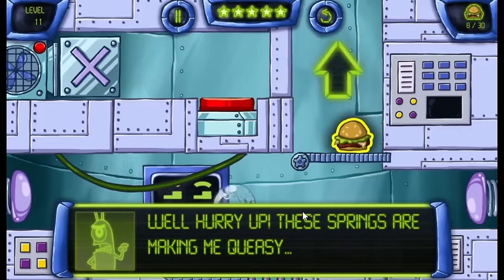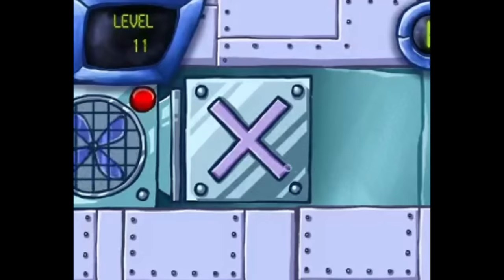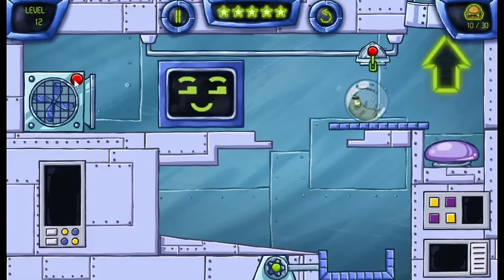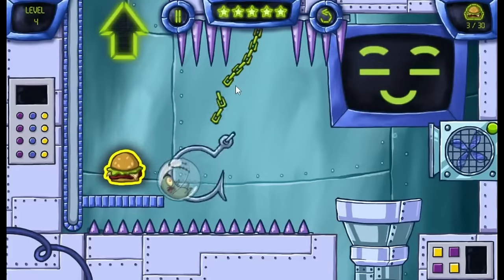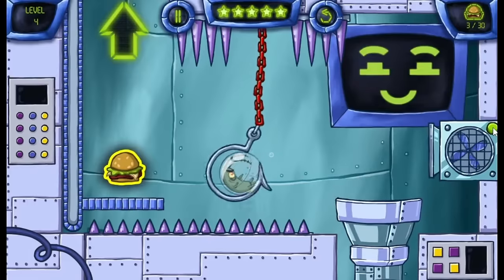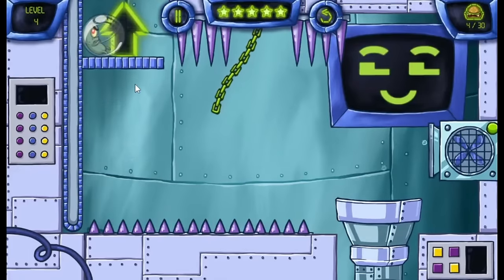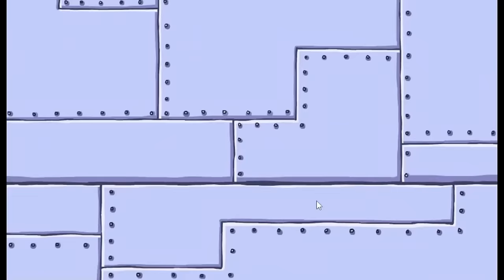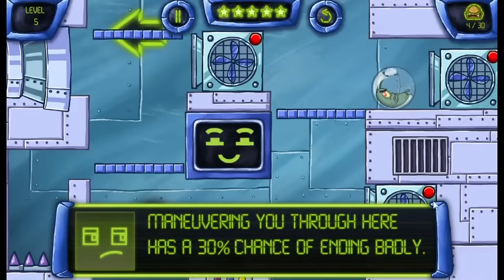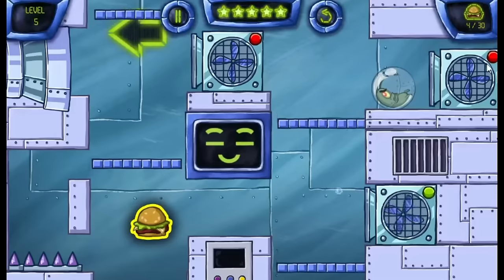Plankton and Karen even talk during the stages, with Karen often giving you advice on how to use an obstacle. You have to utilize fans and other devices to blow Plankton through the stage and reach the exit. You avoid obstacles, cut chains, and time things as best as you can. You have to think and strategize to navigate Plankton through each stage — timing is important too. It's like the rolling ball room from Battle for Bikini Bottom. You can have a lot of fun getting all these contraptions to work right, plus Plankton and Karen have some humorous dialogue throughout. Would recommend this one.